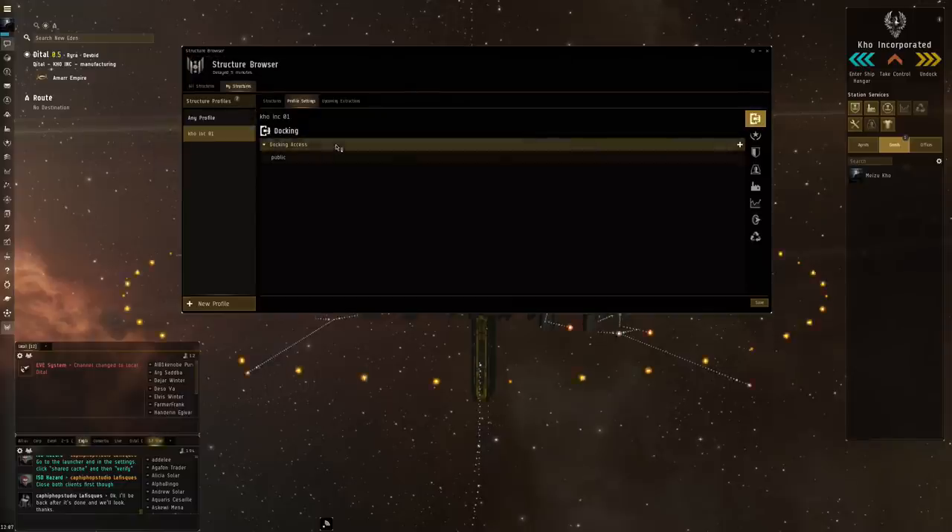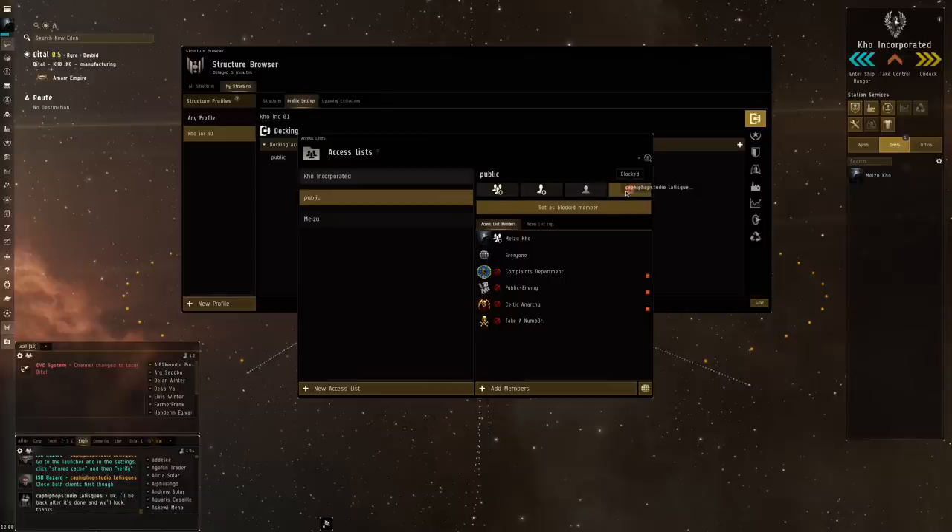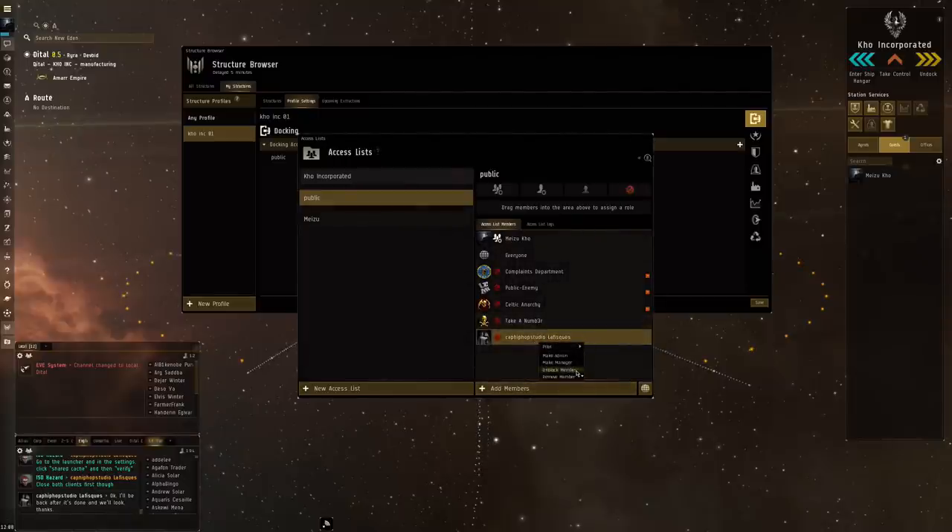In the profile settings window you can do everything you need. First up at the top is Docking Access - mine is set to public. Just right-click to manage the access list. You can set it so only your corporation or only your own character can dock, or like I've done, allow everyone and work with a blocked list. These are corporations that have war-decked me in the past. To block someone, just drag and drop onto the block list - they show up there. To remove, right-click and remove, and they're back in the everyone list.